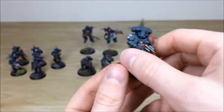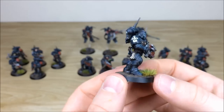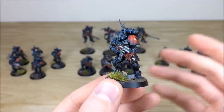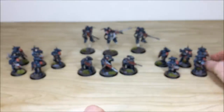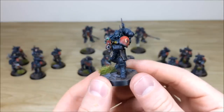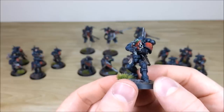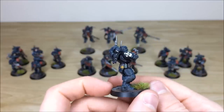Moving to the normal Vanguard brothers — really cool models. I actually prefer these to the Intercessors; they're more in keeping with the original Tacticals with their carbines, a nice progression from Mark 7 and Mark 8 up to Primaris Mark 10 armor. Here's one taking a shot — purity seals, grenades, chevrons all fully highlighted and picked out. Nice variation on the gun lenses with some green and some blue ones, distinguishing different types. Transfers applied as well.